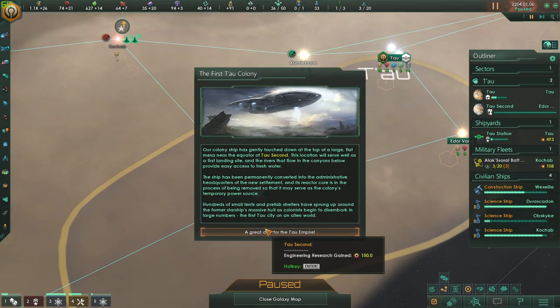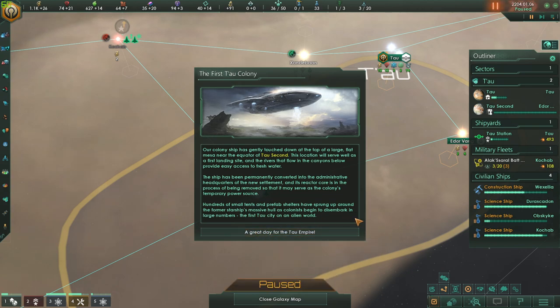I think we're going to get enough in time. Our colony ship has gently touched down at the top of a large flat mesa near the equator of Tau II. This location will serve well as a first landing site, and the rivers that flow in the canyons below provide easy access to fresh water. The ship has been permanently converted into an administrative headquarters, and its reactor core is being removed to serve as the colony's temporary power source. Hundreds of small shelters have sprung up around the former starship's hull as colonists begin to disembark and build the new city of Tau. May Tau live forever!